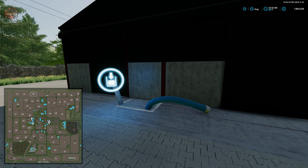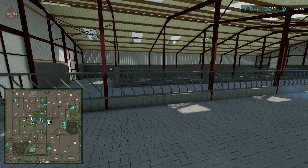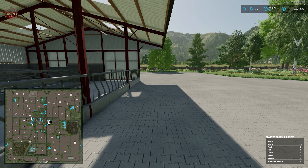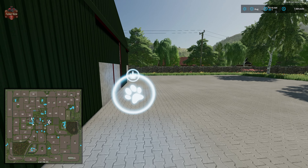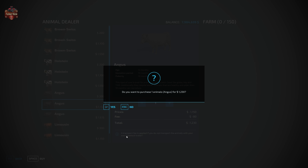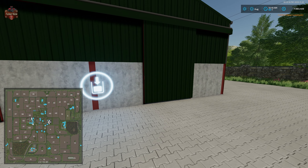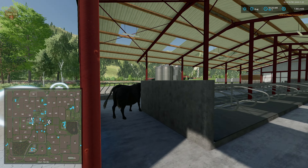We have a slurry point and food and straw dump point for the cow area, which holds 150 cows in this facility. Then we have our milk pickup located right there.